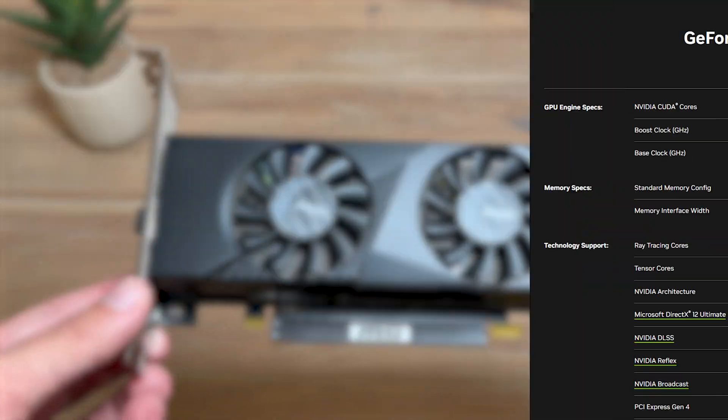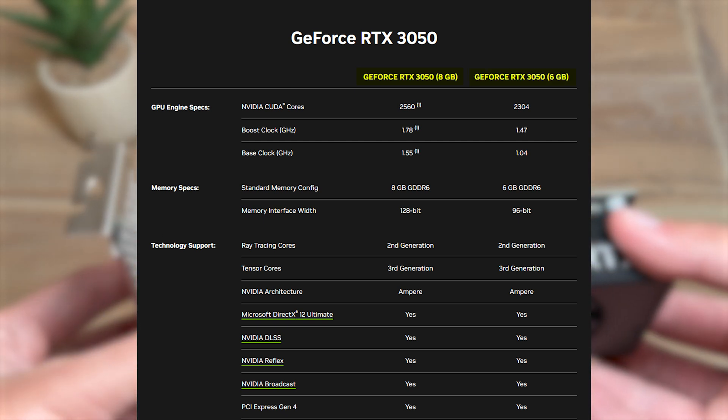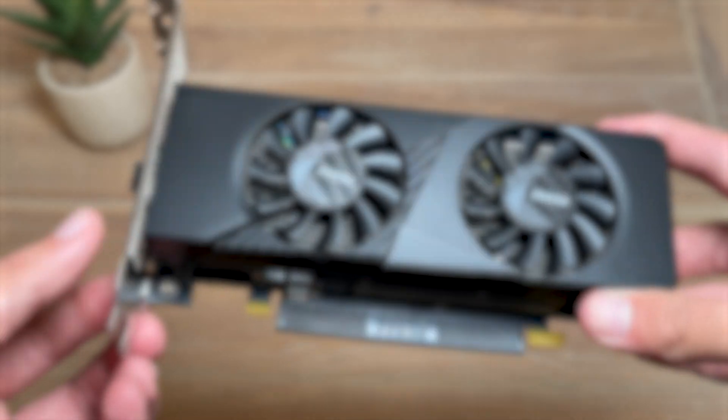NVIDIA actually made two versions of the 3050: one has 8GB and the other has 6GB. The 6GB version also has a reduced memory bus of just 96 bits, compared to the 128-bit bus of the 8GB version.